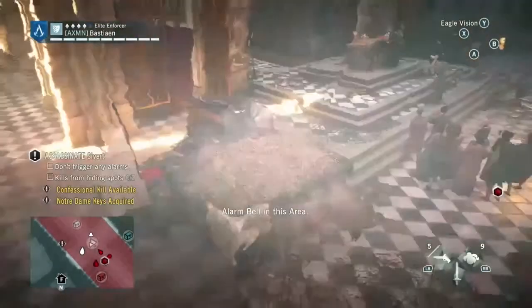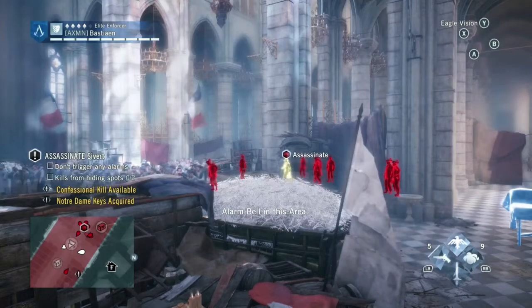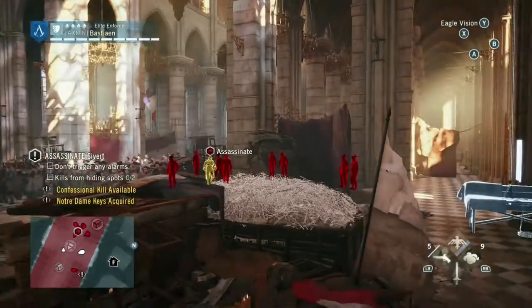Off to the left is where the confessional is going to be. Once you're down here, go ahead and use your Eagle Vision to spot Siver. This will start him moving — he will not actually move until you spot him with your Eagle Vision, at which point the mission will commence.